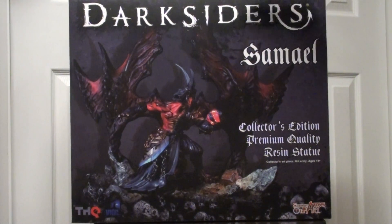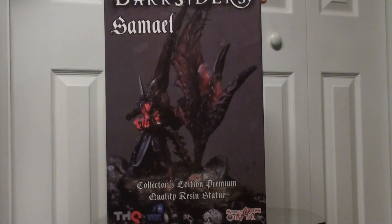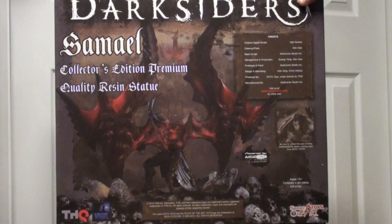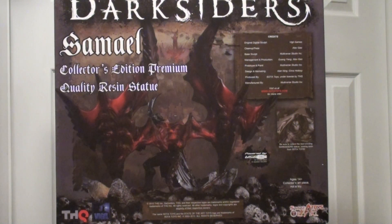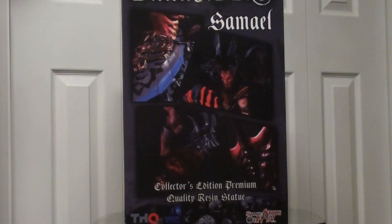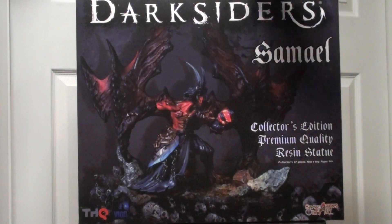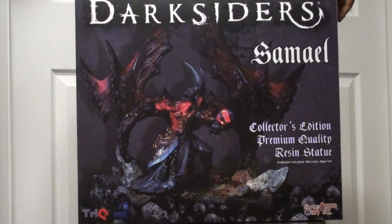Just looking at the box real quick — it shows the artwork of Samael, which is actually just a sample piece of the actual statue. Rotating around we see some more different looks of Samael on the back side. It shows a little credits of the people involved in the creation. They even have a little preview of Darksiders 2 here, signifying that there would be some State of the Art Toy statues, although nothing has been announced as of the time of the creation of this video. You can also see the THQ and Vigil Games logo at the bottom — that's because these statues are licensed, so these are official statues.